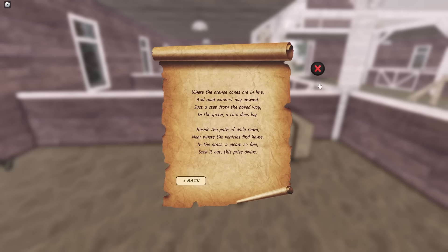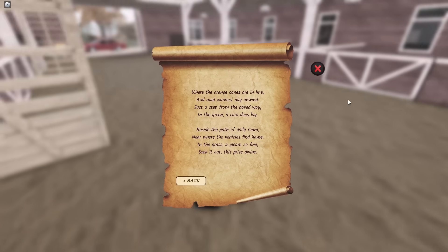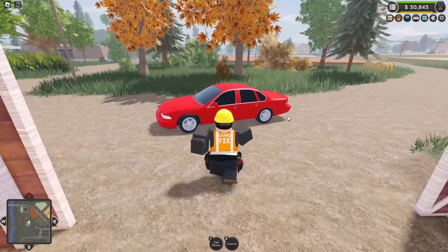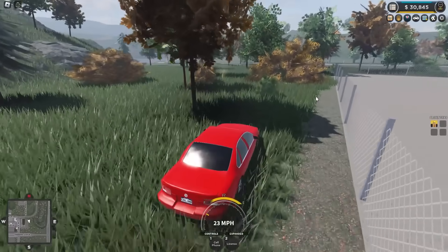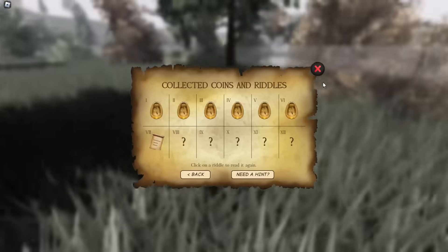Now we're pretty much halfway through. 'Where the orange cones are in line and road workers day unwind, just a step from the paved way in the green a coin does lay.' This is referring to the Department of Transportation station, which is back near the power plant. Just behind the entire building will be the coin in the grass back here. Collect that.